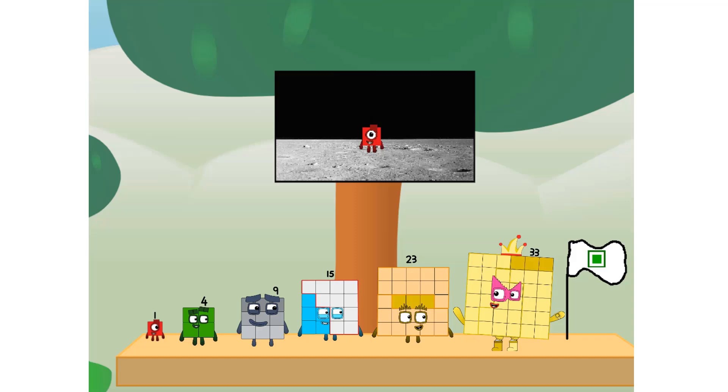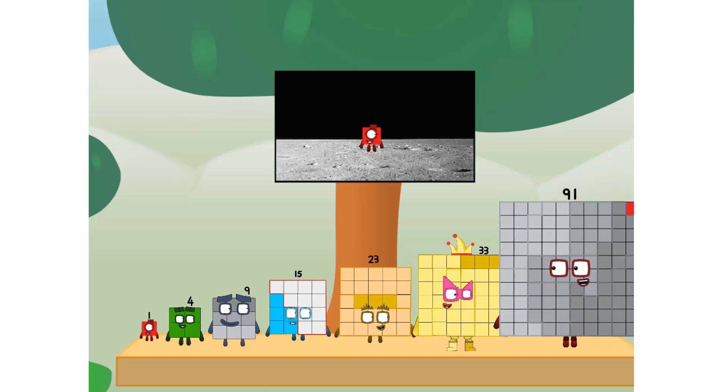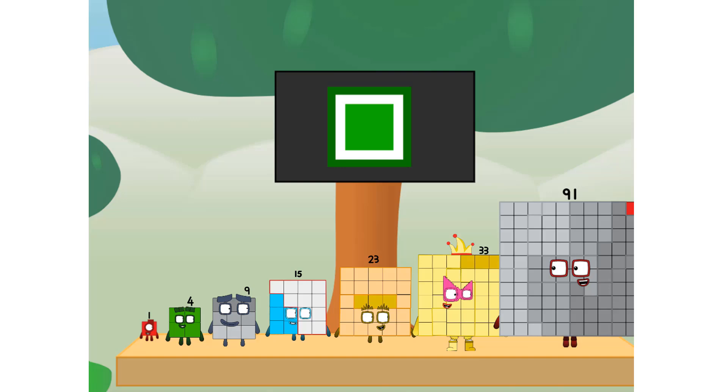The square has landed! We did it. The only thing left now is to plant the square club flag. Number nine, you have a problem. I forgot the flag. Don't worry little one, I'll take care of this. Ninety one, and I promise — no junk, square power only.